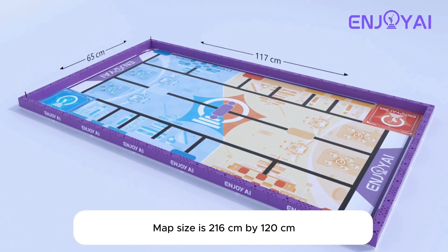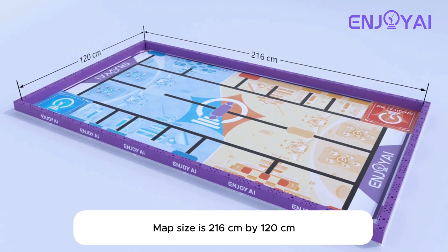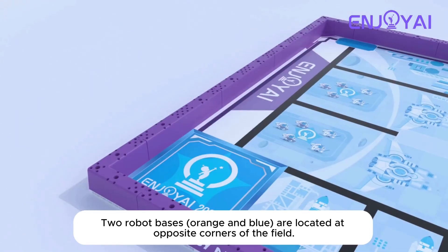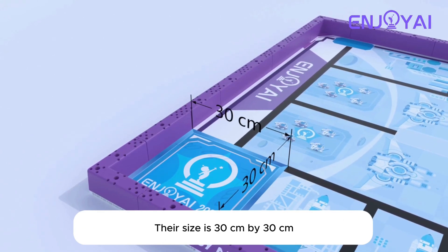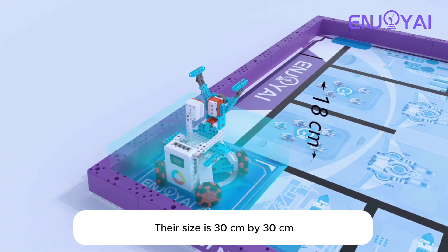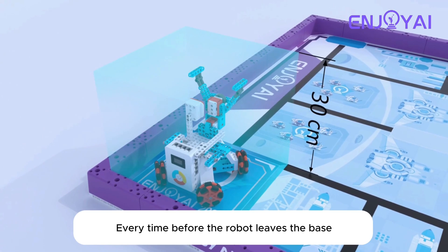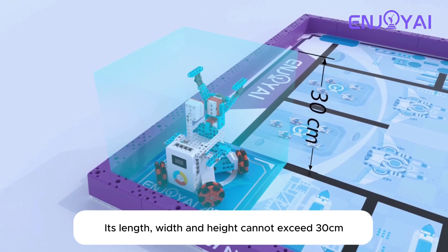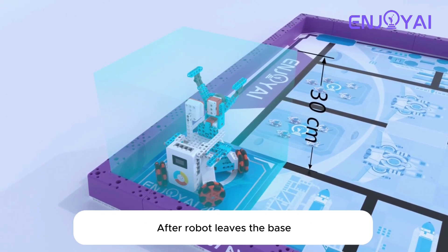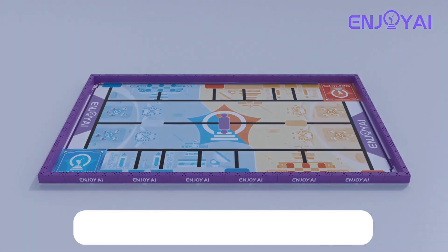The map size is 216 centimeters by 120 centimeters. The robot bases, orange and blue, are located at opposite corners of the field. Their size is 30 centimeters by 30 centimeters. Every time before the robot leaves the base, its length, width, and height cannot exceed 30 centimeters. After the robot leaves the base, it can expand its parts.